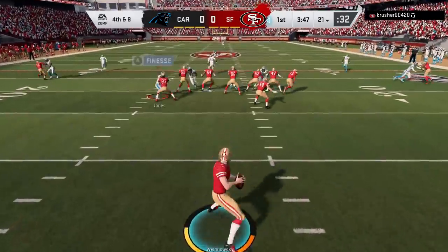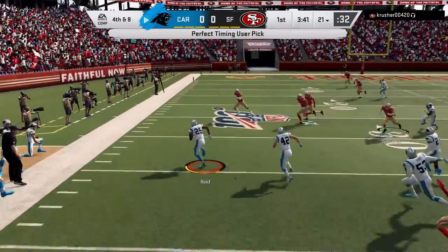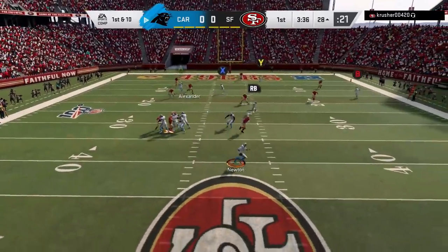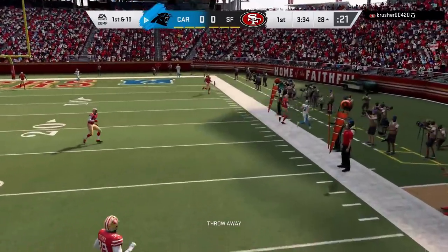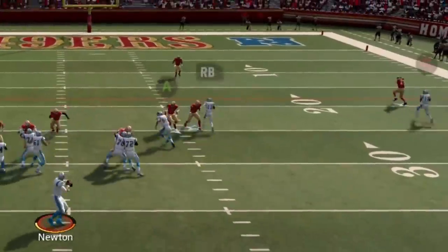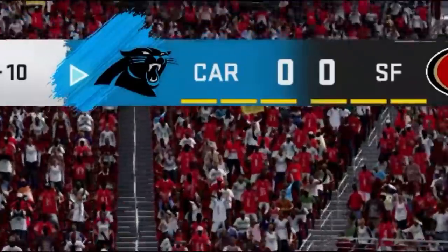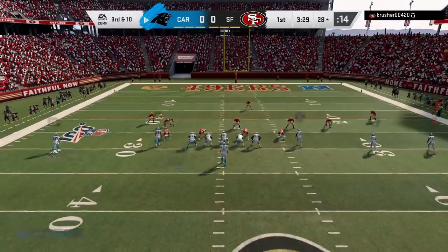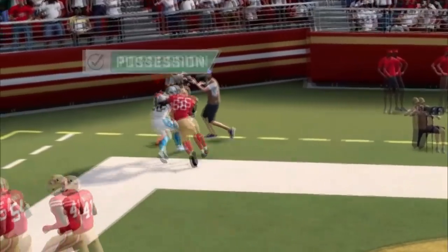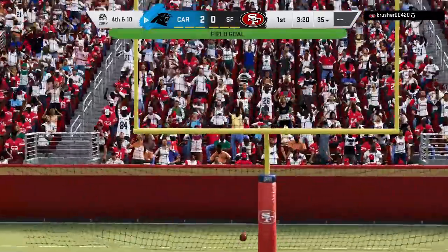On 4th and 8 from his own 21, my opponent decides to go for it — which gives me the ball inside the 30, already in field goal range. On offense, Cam Newton starts the game off with a throw into the third row on the run. On 2nd and 10, I'm looking for the RB route waiting for him to clear the zone — Cam puts it on a dime, but it's incomplete. Then on 3rd and 10 the running back isn't covered pre-snap, I throw it up, make a possession catch, get the check mark — and it's incomplete again. So Cam Newton goes 0-3 despite at least two of them looking complete.